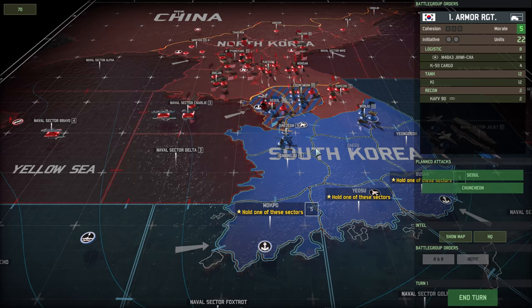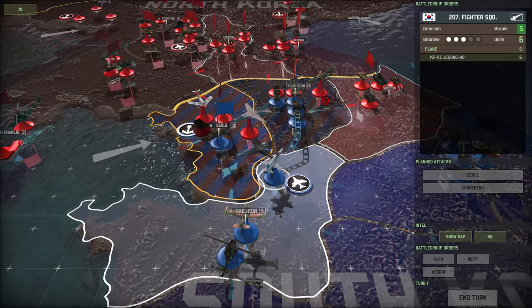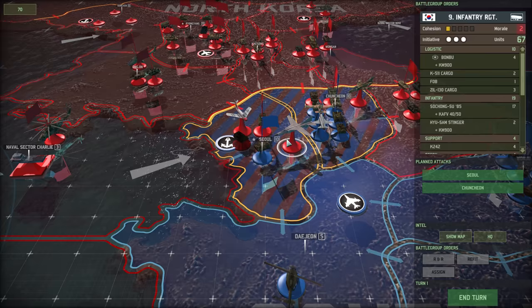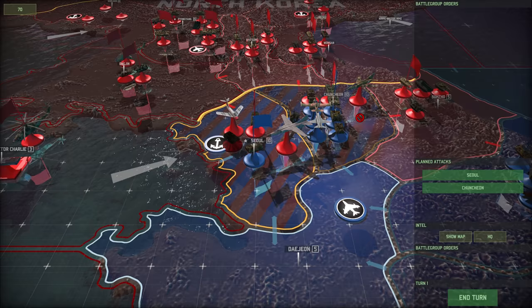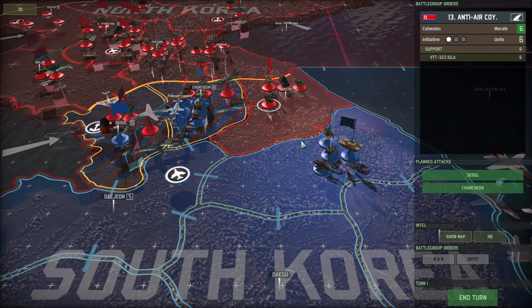Now we've just got to decide where we want to put our aircraft. I think we put the anti-air here against the A5Is and then have the Dragonflies against these guys. Although that's probably a bad idea - maybe we should just put them in here, because I don't really want to fight against those MiG-23 MLs. I might also move these guys into Chuncheon because they don't have any infantry and therefore we kind of need some. That's going to be the Aviation Regiment.